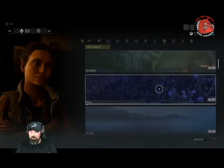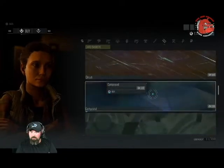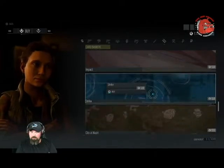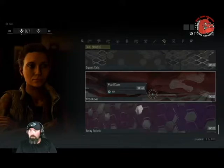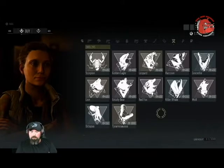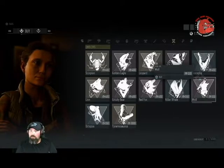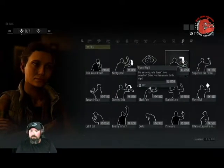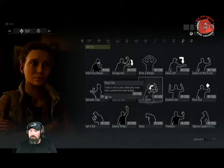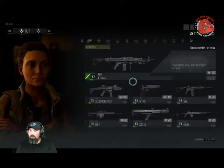Card banners. Emblems — my son really loves crocodiles, so I'm going to use that crocodile emblem. Emotes — oh, that's cool! Yeah, that's really cool.